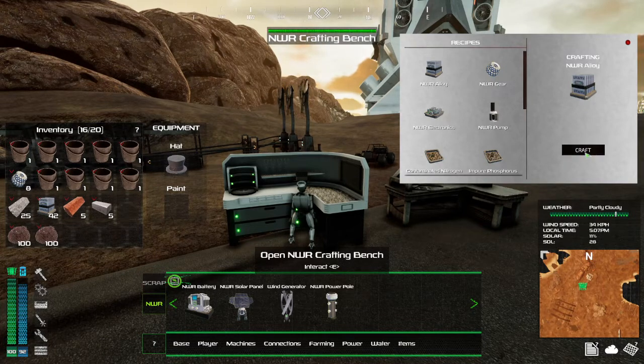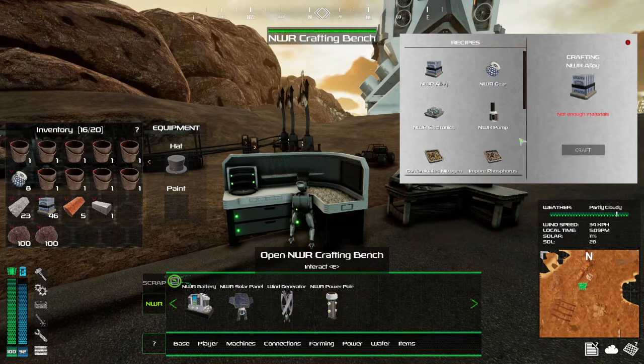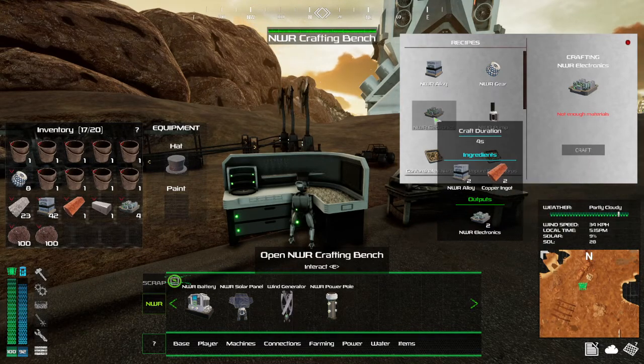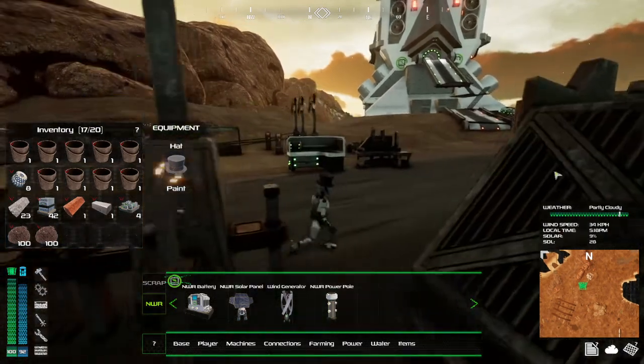Craft some more of this, and electronics need tin. Out of copper, so we didn't quite make enough copper.